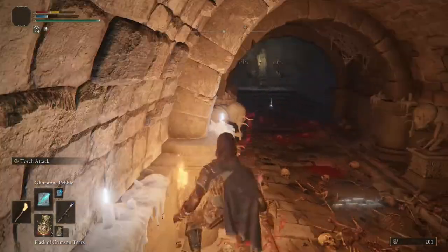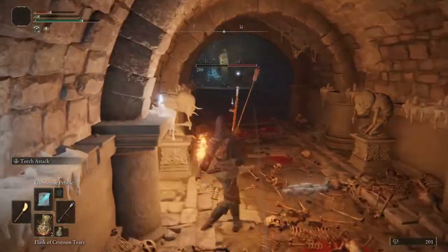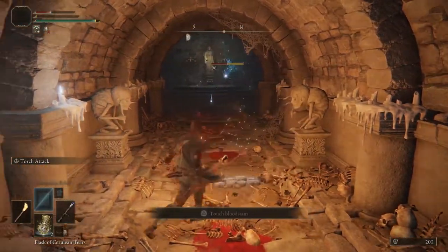Now don't do what I just did — watch out for the trap in the middle of the corridor and take out the two Imps that are throwing knives with a ranged weapon if you can, and after that watch out for an ambush from the left.